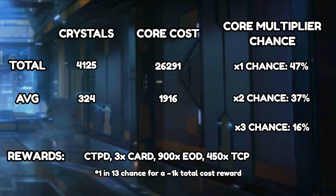The final combined stat sheet shows a total crystal cost of 4,125 with an average of 324 per reward. The rewards obtained were a CTP of destruction, three mythic cards, 900 essence of dimension, and 450 titan component packs. These results were based on 26,291 cosmic cores total, and the most important number is the average of 1,916 cosmic cores needed to obtain one reward.